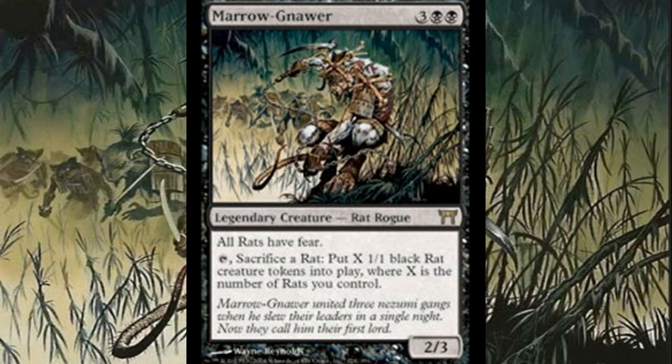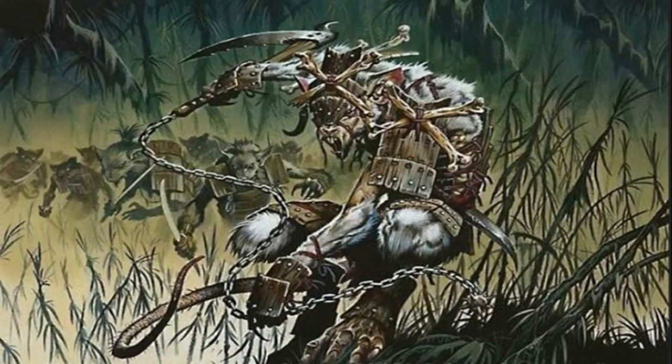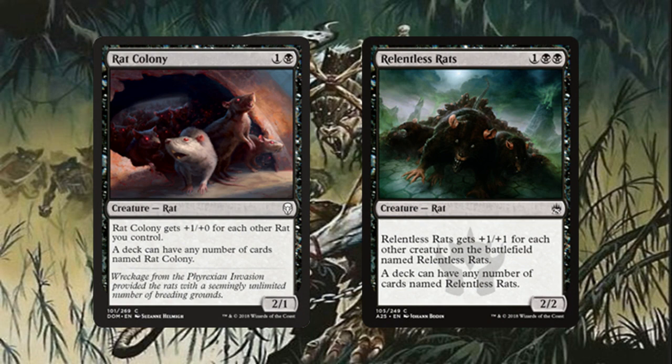The fact that you're also giving all of your rats fear should make up for that. You have two creatures in particular — Rat Colony and Relentless Rats — that can pretty much get rid of the problem of filling your deck with rats. For my deck I'm going to go with Relentless Rats, because I appreciate the +1/+1. That additional +1 to toughness is so important, especially when opponents are capable of giving -1/-1 to all creatures, which would really hurt Rat Colony. So Relentless Rats is just way superior in this deck.